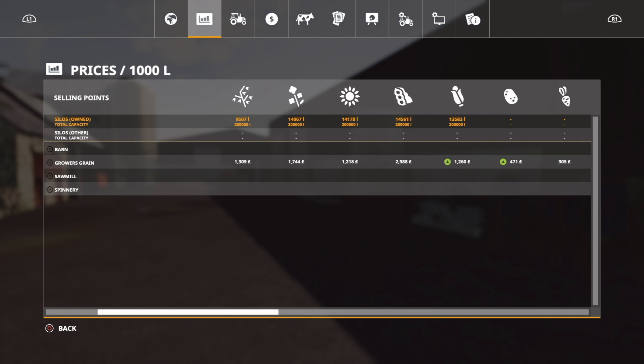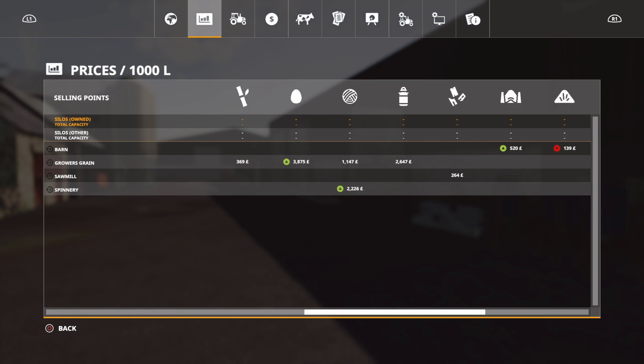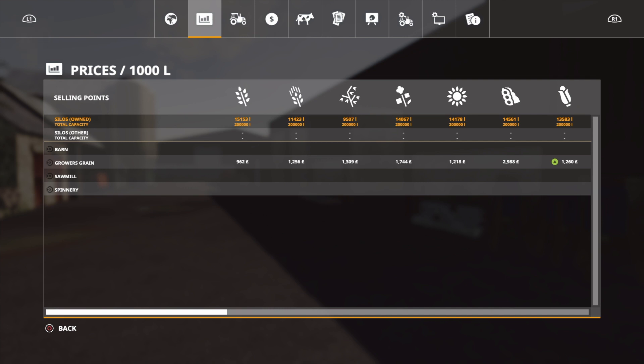You've got a barn for a sell point for your straw and straw silage. You've got one sell point for Growers Grains. You've also got a sawmill and a spinnery for your wool. So yeah, only one sell point for grains on the map, which is a bit of a shame, but it's no big issue.